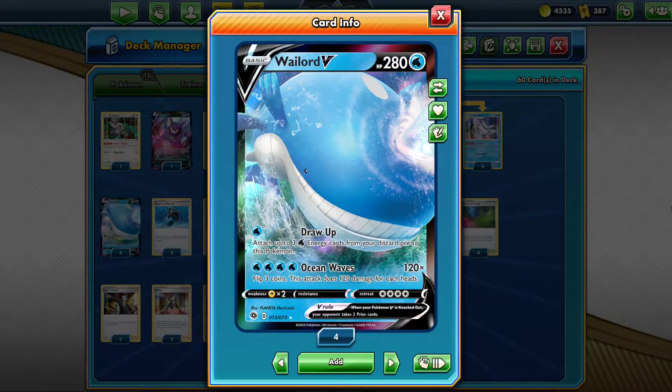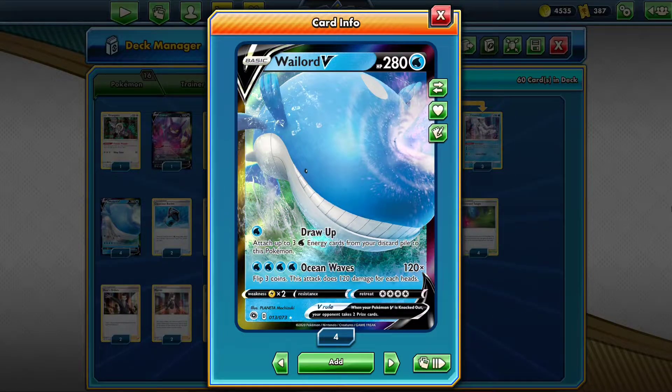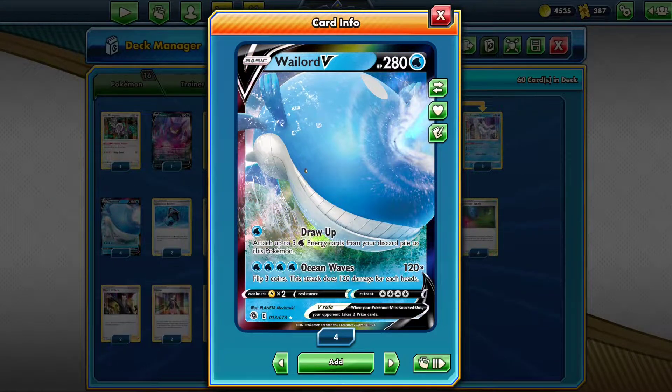Obviously with that much HP, Wailord V has stall potential, but I'm all about that attack Ocean Waves. Flip 3 coins, do 120 damage for each heads, and unfortunately it takes 4 energy. But with Frostmoth, things aren't that difficult.